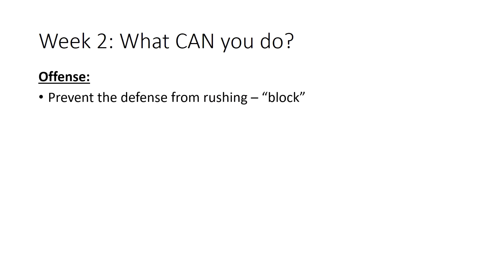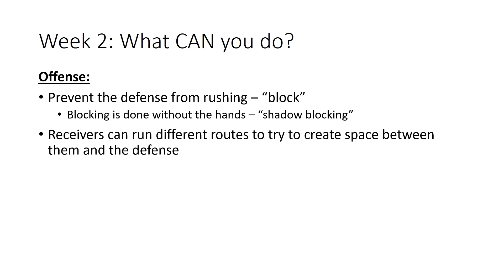To combat the defense rushing, the offense can prevent the defense from rushing. We call this blocking — it's done without hands, so sometimes we use the term shadow blocking. We don't want any contact on this blocking. The receivers on offense can run different routes to try to create space between them and the defense. If receivers don't have any defenders close to them, we call them open, and the quarterback will throw them the ball. Remember, no contact — receivers can't push the defense away, and blockers cannot push the defense or use their hands to prevent them from getting to the quarterback.